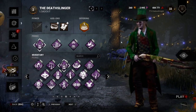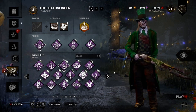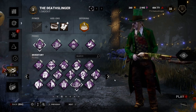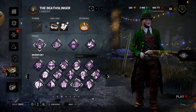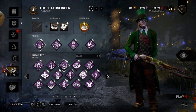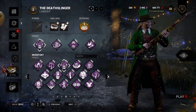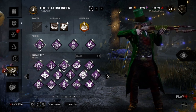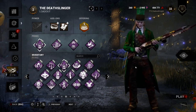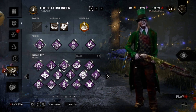You're going to want a tracking perk as well. Bring something like Infectious Fright or Barbecue. The average build will generally consist of one or two gen slowdown perks, a tracking perk, a utility perk such as something like Franklin's, and then for the fourth slot, do whatever you want — that one does not really matter.